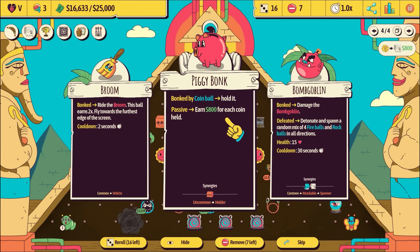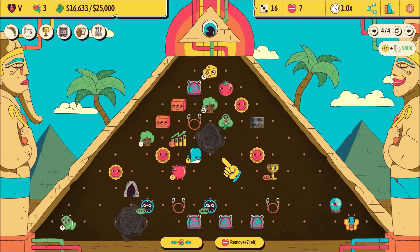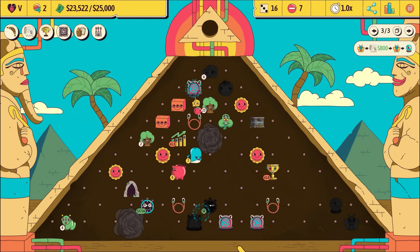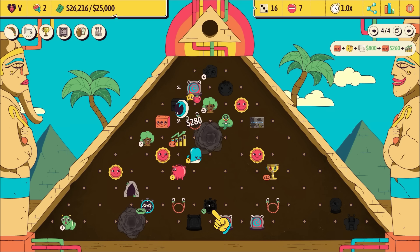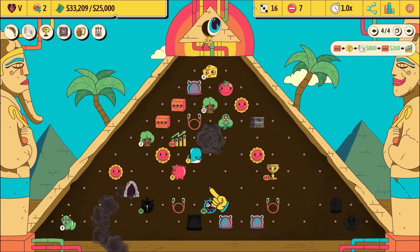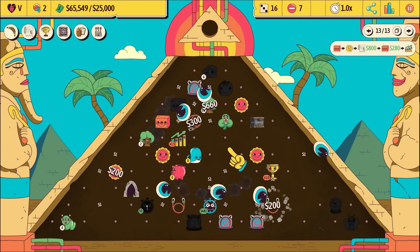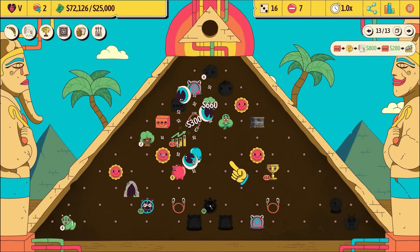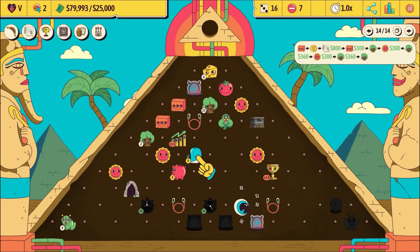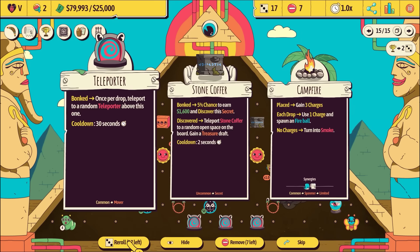Bonked by coin ball - hold it. 800 for every coin ball held - that sounds amazing. I don't know if that smoke is good. 4,000 bucks from my clock, 4,000 bucks from you. The whale - he spat out all of my friends! Oh my god, we made so much money off that whale. They'd been eating all of my balls for a long time, causing a lot of problems. We've got so many re-rolls.